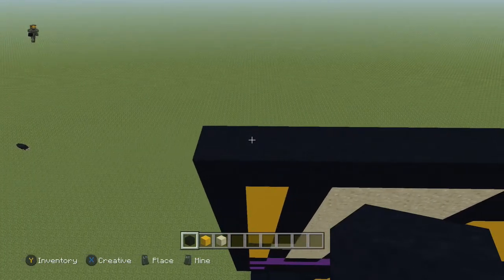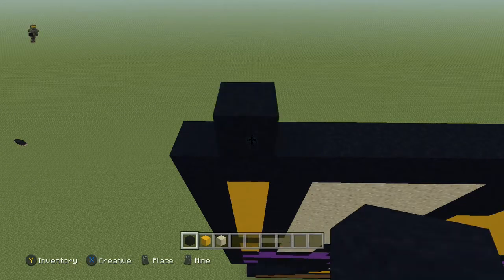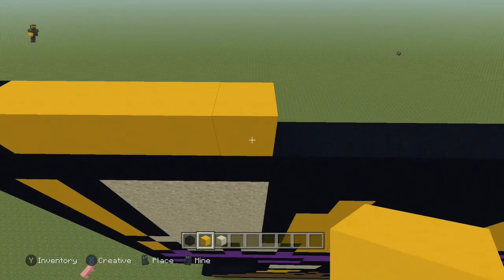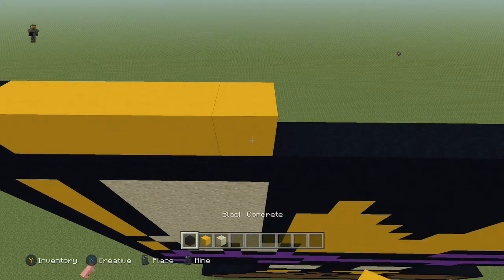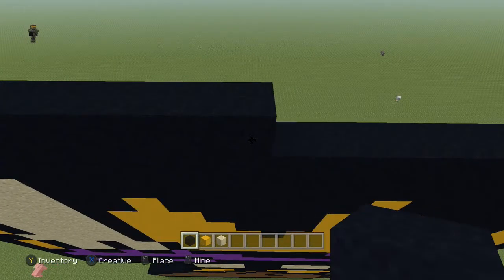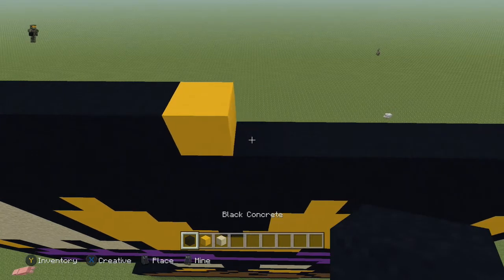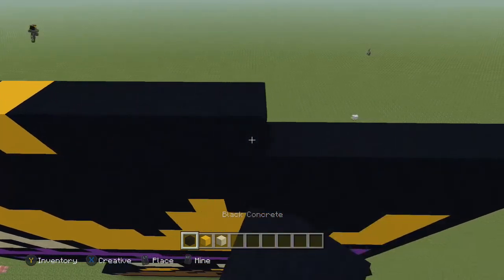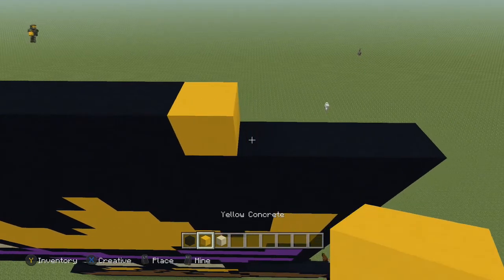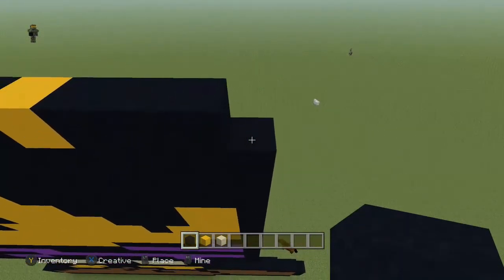Next row, you're going to skip the first one so come to the second one and you're going to do: one black, five yellow, one yellow, six black, one yellow, six black, and three black. So that last block should be empty right there.